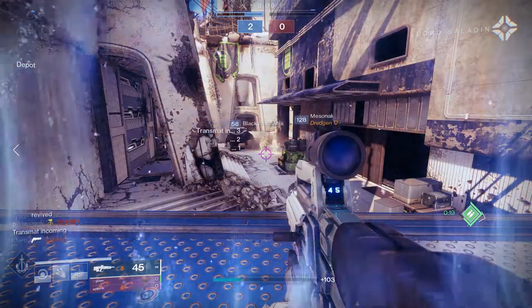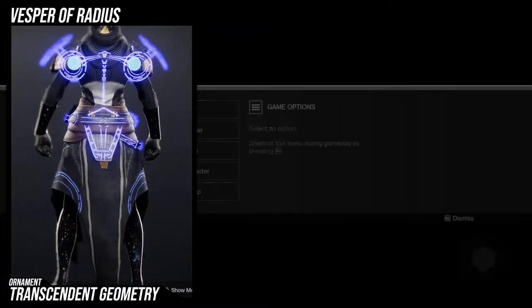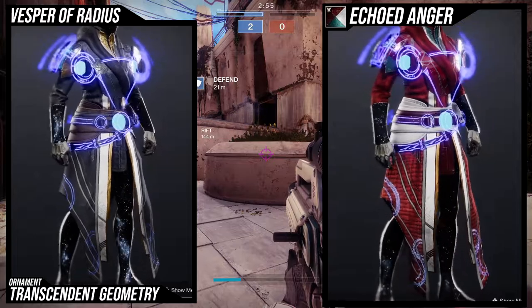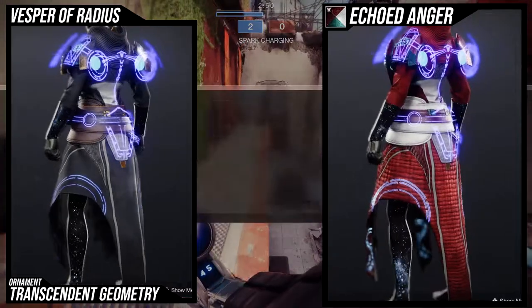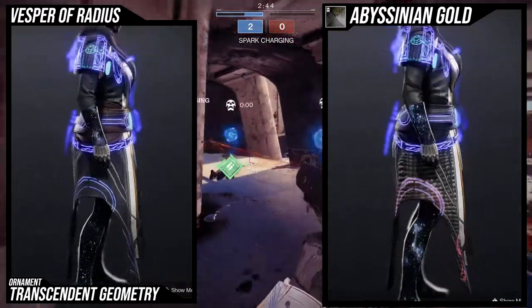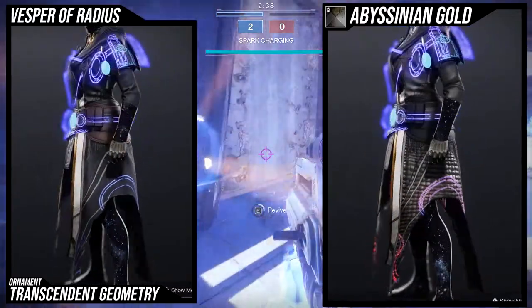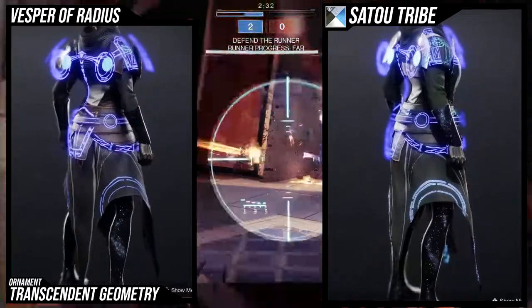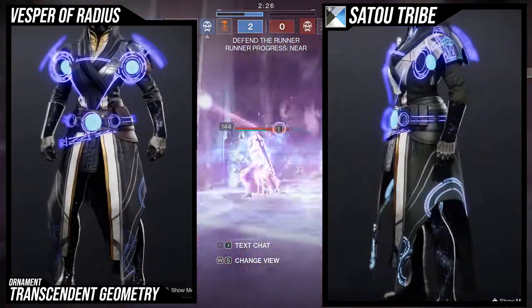For the ornament, we're going to be looking at the Transcendent Geometry. This is a really good ornament because it really does elevate the base look of Vesper of Radius. The only issue I have with it is there are two pieces that are unshaderable — the gold and the white edge of the robe in front. You will never be able to change that color. Just be aware of that, though when you combine it with other pieces you might not notice it as much.